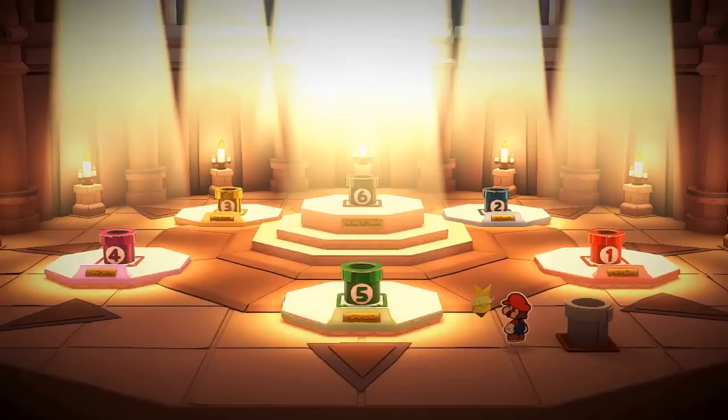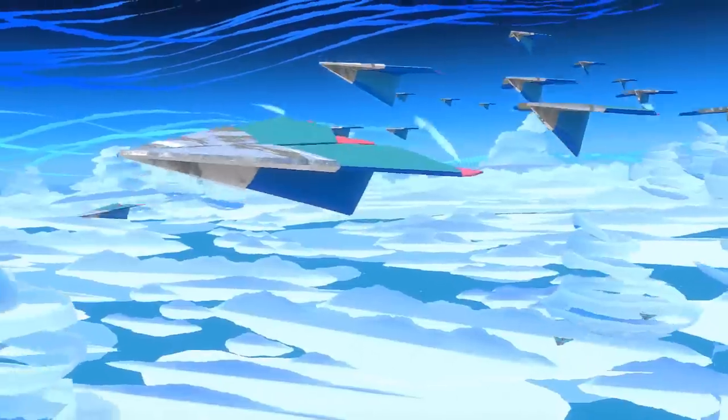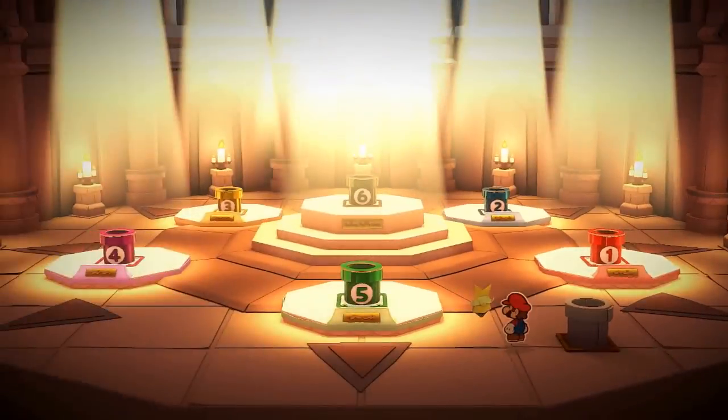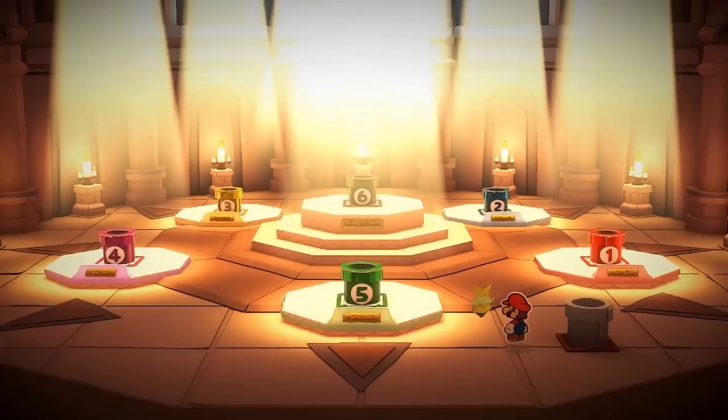Assuming those numbered pipes and our geography are accurate, these regions might not be your typical Mario worlds — rather than progressing through them linearly, you might be bouncing between them throughout the game, hence the need for a shortcut hub. Going off this idea, we think you might unlock the warp pipes in a set order, but that isn't necessarily the same order you'll first explore each region. Because again, it seems like the forest will be up first despite being pipe number 5.